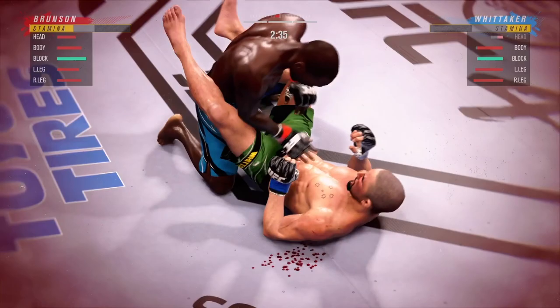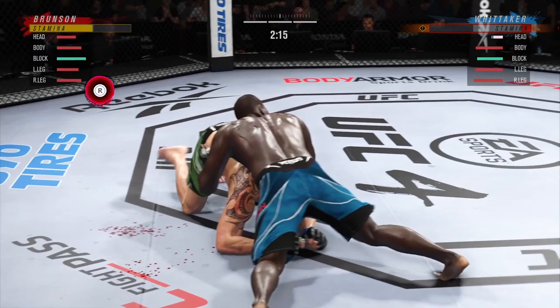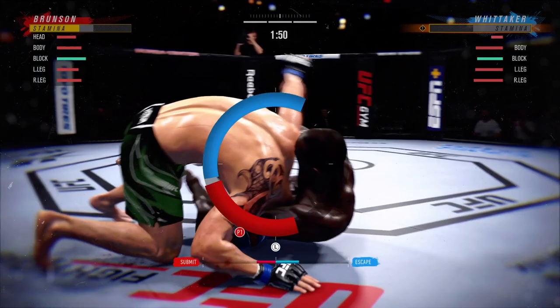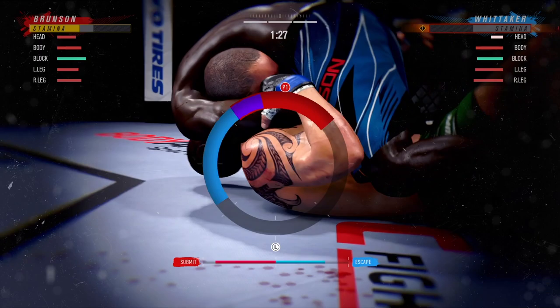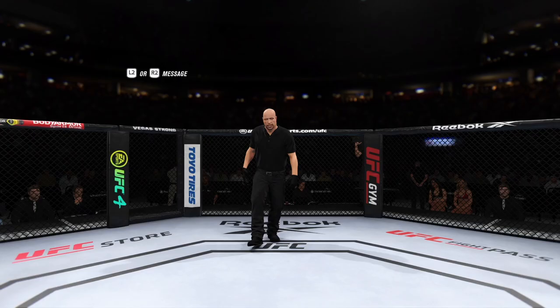We go straight back into side control, which is an extremely dominant position. My opponent now is having a real hard time getting up — we've done a very good job implementing a solid game plan. I go for the submission because my opponent's stamina was low, and I knew that if I didn't get the finish I'd have about a minute to work with ground and pound. You've got to be very smart with how you time your submissions — that might be a future video on when to go for them.